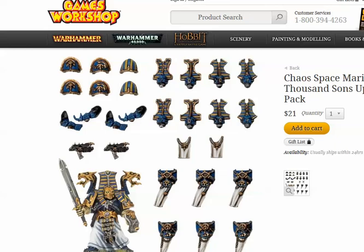The upgrade pack for $21 is actually pretty good. It comes with a full model — a Sorcerer — and that's who leads the groups of these Automaton Thousand Sons creatures. All you need is a back and some legs and it makes a full unit. Not bad, but if this came as just plastics as an extra for the other kit, that would be pretty cool.